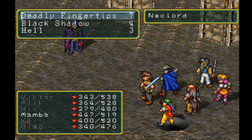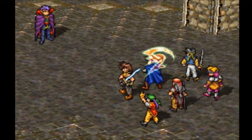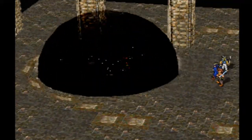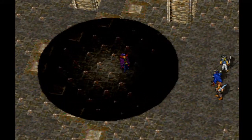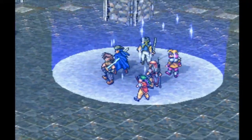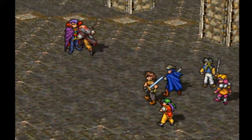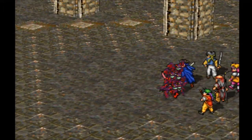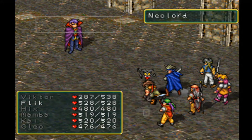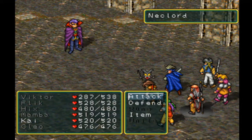We just want to attack with Victor and everybody else. I'm going to use the hell rune, have Kai attack, and have her heal. Necklord uses very, very powerful magic attacks that hit for like 100. Kai's weakness is that he's not very good at boss fights — he doesn't do a lot of damage. But we have Flick to hit him with very powerful stuff, and Mamba, who's still strong.